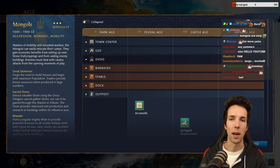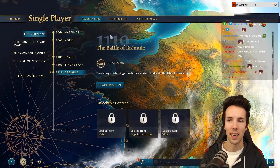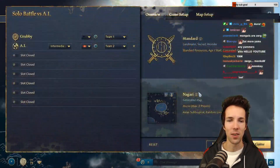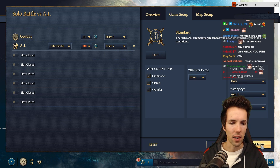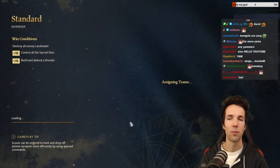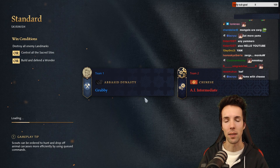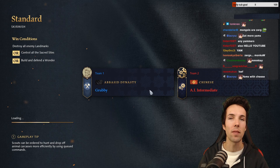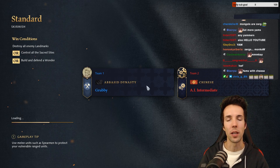Point number six: stone attack walls. Stone attack walls are a cheese that has emerged recently. Stone walls give a great bonus to your ranged units — ranged units benefit from 66% damage reduction, meaning they take only one-third of the damage they otherwise would when standing on a stone wall. This also counts for melee units. Ranged units also get plus two range when on top of a stone wall.